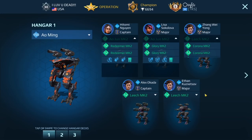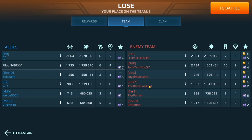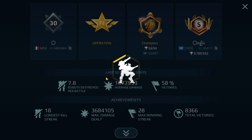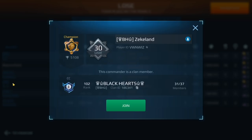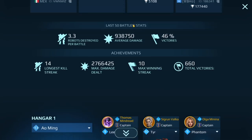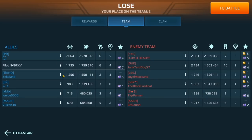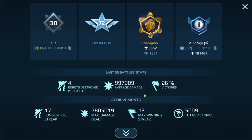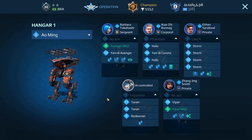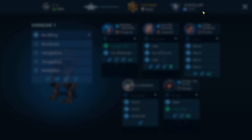He's running a pretty maxed out hangar — he did 2.6 million, I did 1.7. My teammate is running a level 10 Arthur and higher level stuff. Another teammate also has higher level stuff including an Ao Ming level 13. We actually did better than that player using our level 6 bots — keep in mind I have a Gareth and Natasha in my hangar.